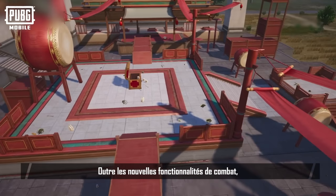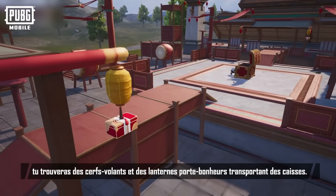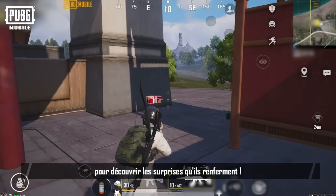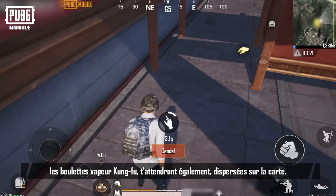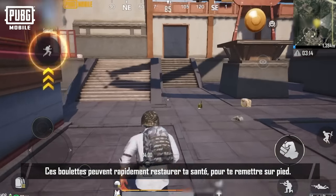Apart from the new battle features, over some of the martial arts arenas you'll find blessing kites and blessing lanterns that are carrying crates with more supplies and equipment inside. Break the lanterns and kites to see what surprises await. You'll also find a special Eastern celebratory treat — Kung Fu steamed buns — spread around the map. The buns can quickly restore your health, bringing you back to tip-top shape.